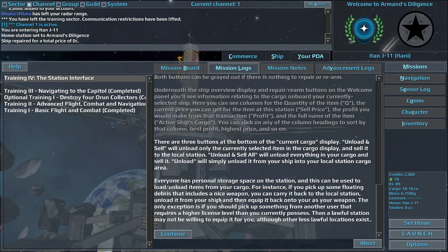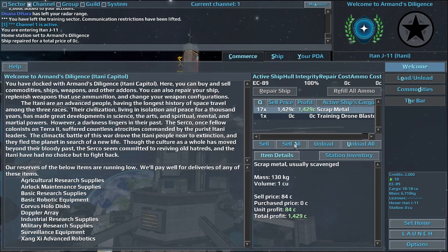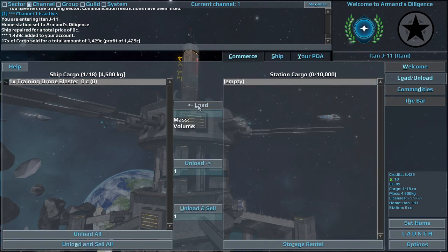There are three buttons at the bottom of the current cargo display. Unload and Sell will unload only the currently selected item in the cargo display and sell it to the local station. Unload and Sell All will unload everything in your cargo and sell it. Unload will simply unload it from your ship into your local station cargo area. Everyone has personal storage space on the station, and this can be used to load/unload items from your cargo. If you wish to see details about an item you're carrying, click on the item in your cargo hold display and additional information will appear under item details.